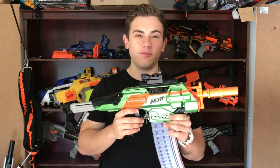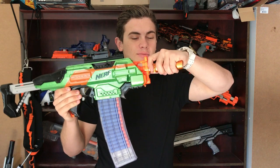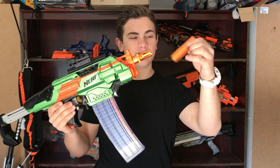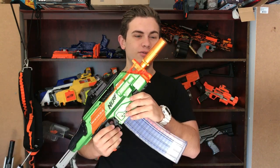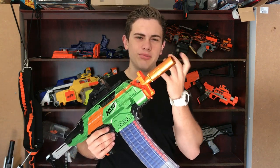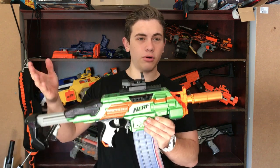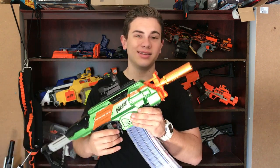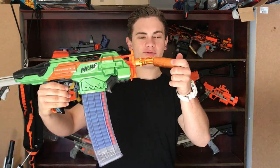I can't wait to go over everything, so let's get straight into it, starting up the front and working our way to the back. Up the front we've got this awesome Worker Muzzle - this is the orange Worker Muzzle. They originally came in black, but Worker made the orange ones so that no one had to put the orange tips on the front. You can pick up one of these cool orange ones and rock it on the front without worrying about not having an orange tip.